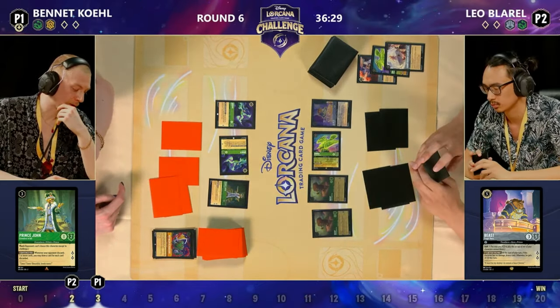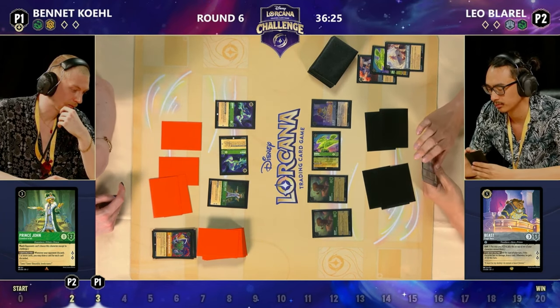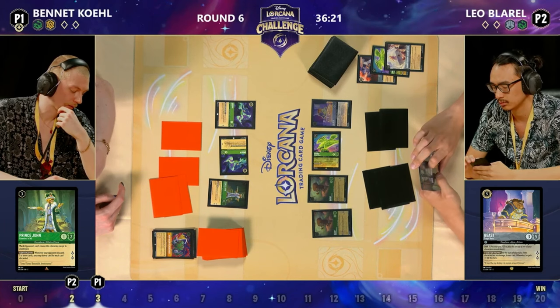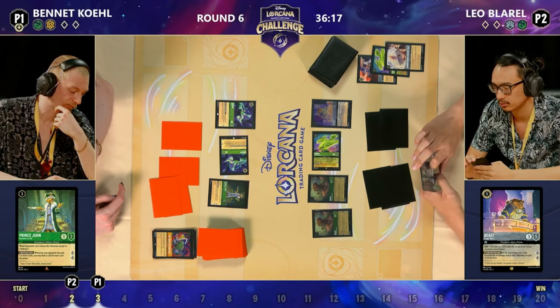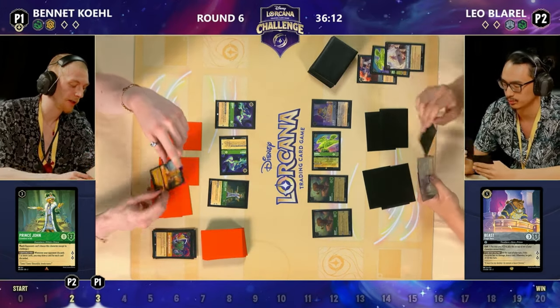Now that could be huge — is there a song? There is! Huge moment — with the discard and Prince John, Bennett is surely not going to forget to draw with Prince John. Please, Bennett, do not forget to draw with Prince John — Bennett was discarding a card with Ursula and Prince John was down on the board. You're on the main stage!